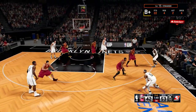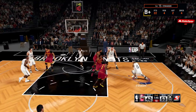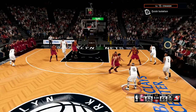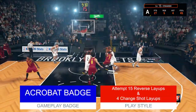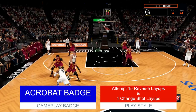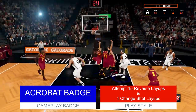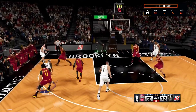Eventually the computer will start to double-team you and close up the paint, making it a little bit more difficult to get the angle you need for this kind of layup. So what you have to do is pretty simple: attempt 15 reverse and 4 change shot layups in a single season — you must do both. This can be done in one to two games if you force the issue, especially on a lower difficulty.